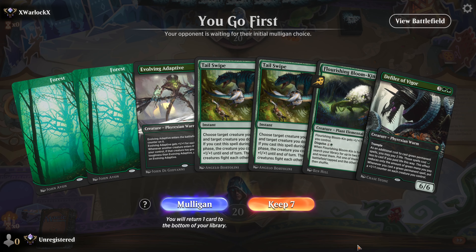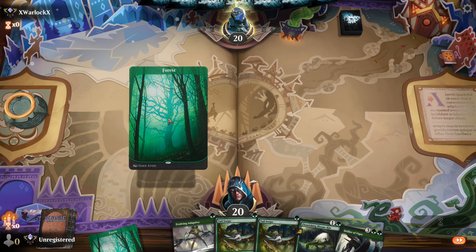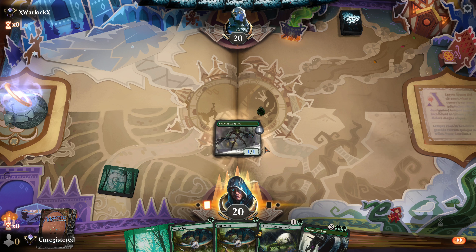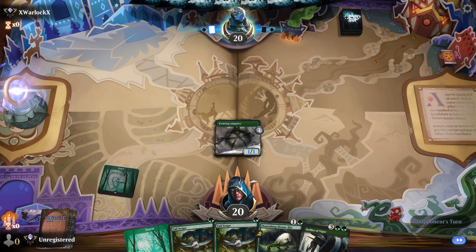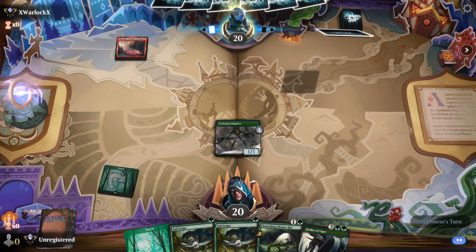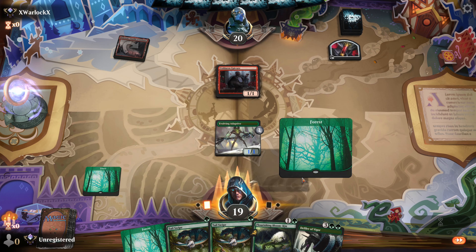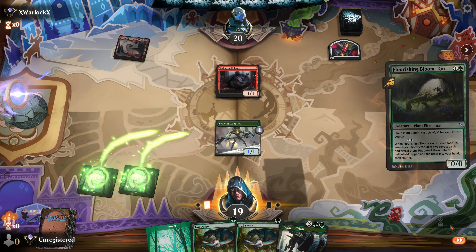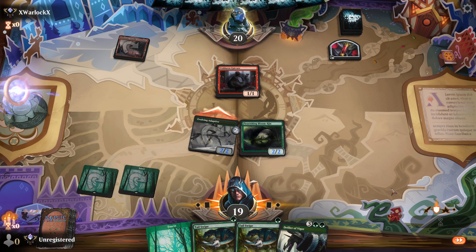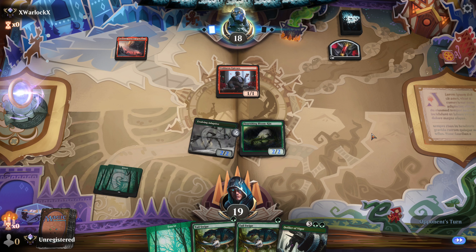Hello, more Magic Arena — up against X Warlock X. Going first like that, so let's get our Evolving Adaptive out, drop our Bloomkin second turn and see what our opponent has in store. What more do you have, Warlock X? A lot of pain — but you've only begun to feel the pain. My Bloomkin blooms and my Adaptive runs.